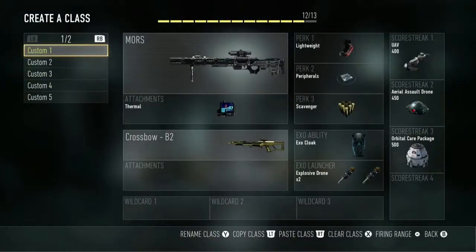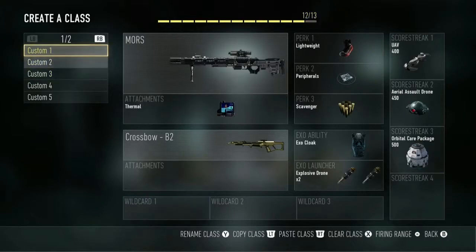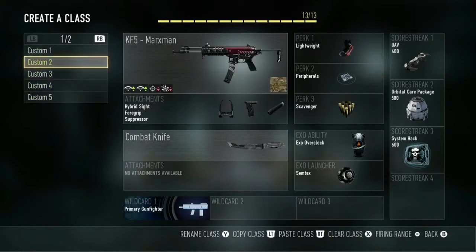We're gonna start off by showing all my classes. The first one I was using was the KF5, but right now the main one is the BAL27, then it's the KF5, then it's the AK12, then the IMR, then the Mors. There are the classes you guys can use. I already made a custom class video on the BAL27 — go check that out if you'd like to.